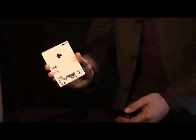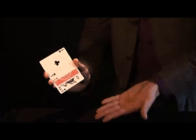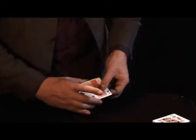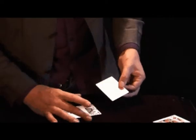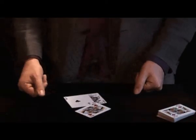Now please watch those aces very carefully. In normal circumstances I would ask you to concentrate on the suit of the card that you chose, and then I would simply rub the aces and that one would turn face down by magic. But if you watch carefully, we take that card out and it changes into their selected card.